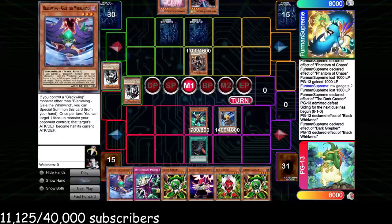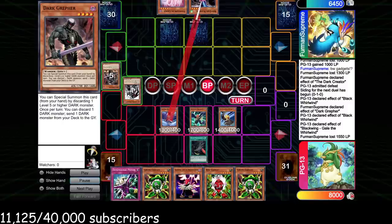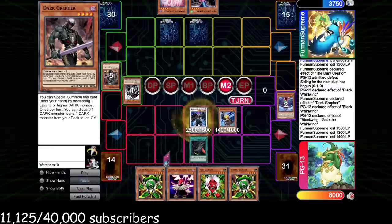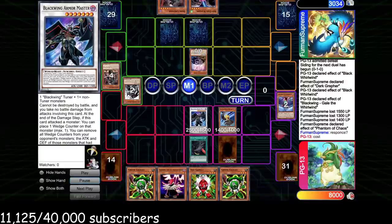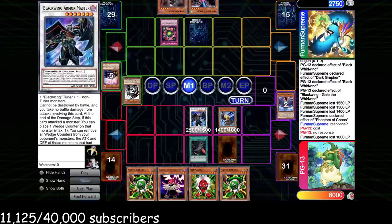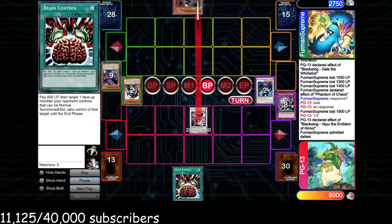We draw Dim Prison but can Summon Kalut, grab Gale, and since I know this deck only plays Deck Dev and Royal Decree, I'm safe to go all in. We run over his monster, attack with everything for maximum damage, then in Main Phase 2 we make Armor Master — it insulates us from Norlaris and stops a big OTK. He goes Phantom of Chaos, banishes, activates Deck Dev, but he needed to rip here or else he's dead to the Silverwind on the way back. He draws Dark Greffer; we reveal Brain Control to Deck Dev, then Summon Silverwind and attack for game.